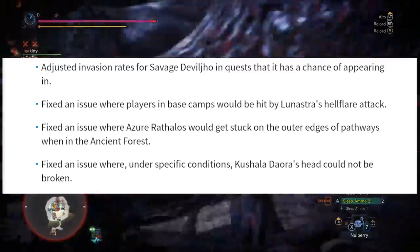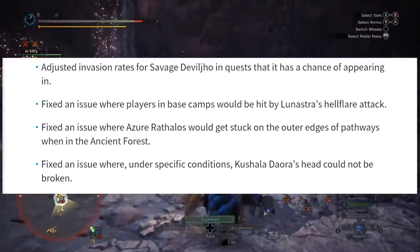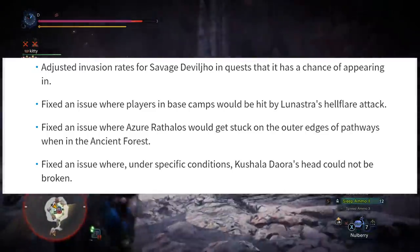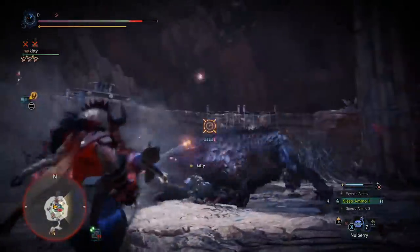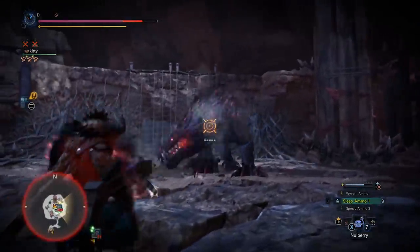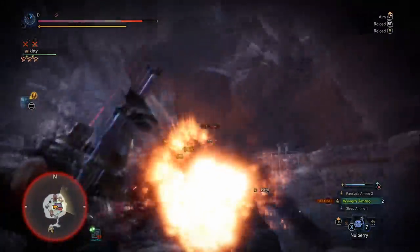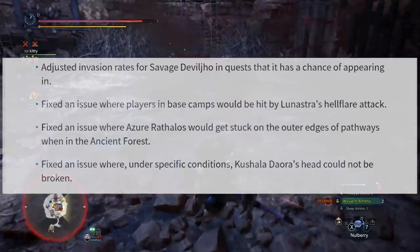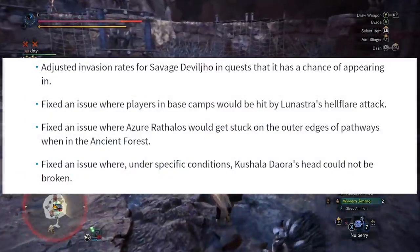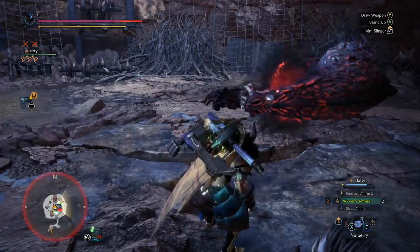Number nine: fixed an issue where Azure Rathalos would get stuck on the outer edges of pathways in the ancient forest. Just imagine fighting the second most annoying monster in the game in the largest map and he flies off and you don't even get to finish the fight. Number ten: fixed an issue where under specific conditions Kushala Daora's head could not be broken. The first most annoying monster in the game — well, now his head is breakable.